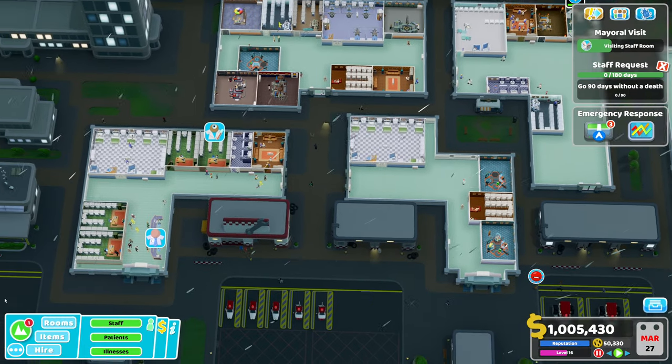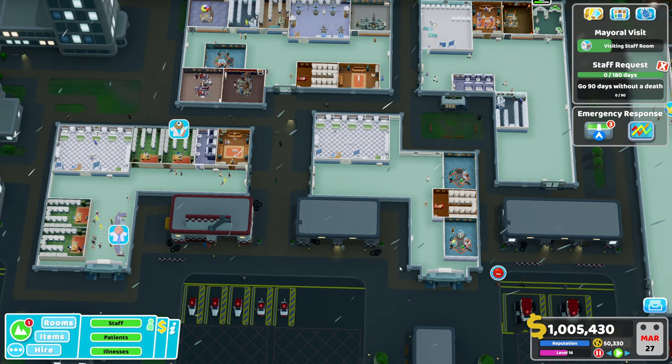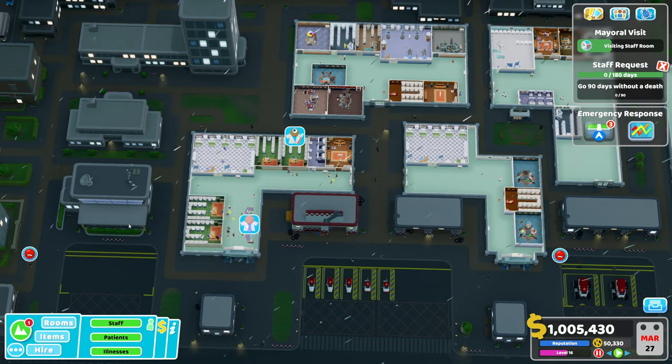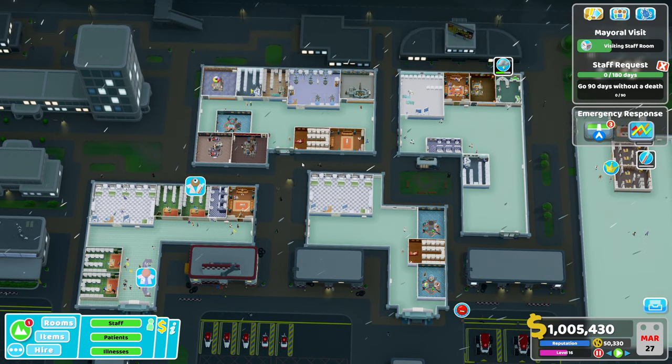This is my exact build for the third and final star. I expanded and moved things around — I've got a diagnosis building here and I only added the additional GP offices towards the end, so they're not actually needed. You can run off one or two for a long time. I've got another diagnosis building here, two in total, and a DNA lab up there. Then treatment, treatment, and utility. I've got ambulance spots here and there — that's my layout for the third star. Feel free to pause and copy it.